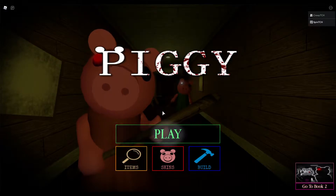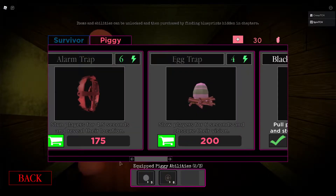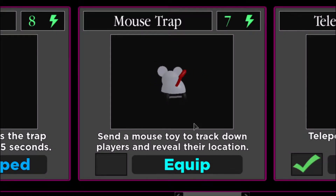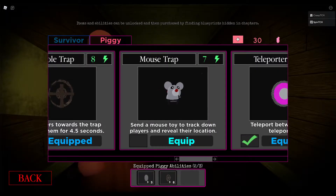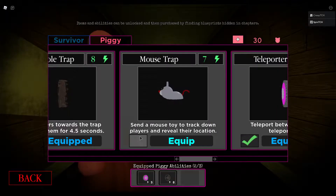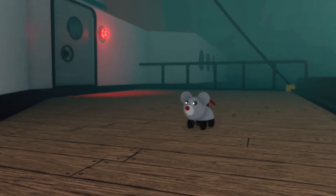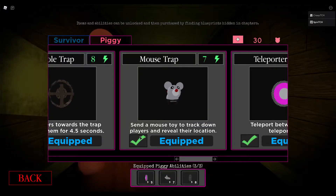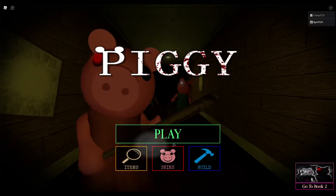So I'm in my screen and I'm going to go to items. I've already purchased this trap but it's called the Mouse Track — it sends a mouse toy to track down players and reveal their location. You need 7 energy to equip it and I really like the cube it was designed with. Honestly when I saw the leak I thought it was going to be a pet, but this is almost even better.